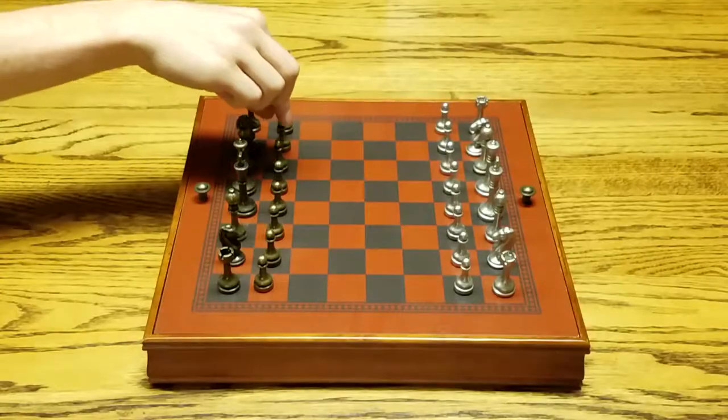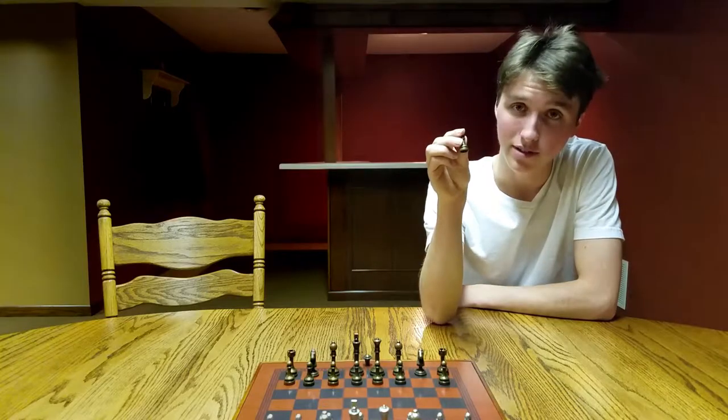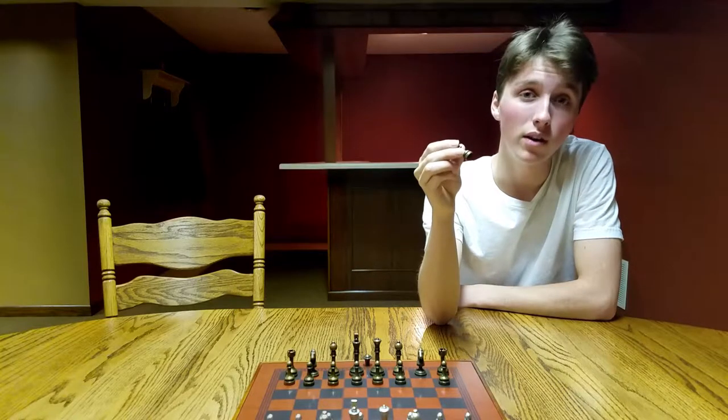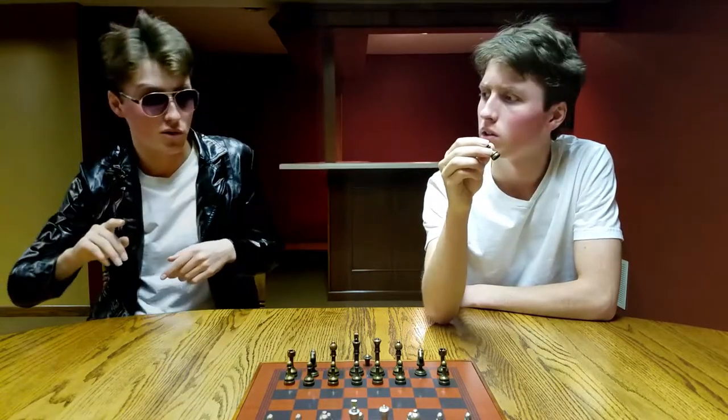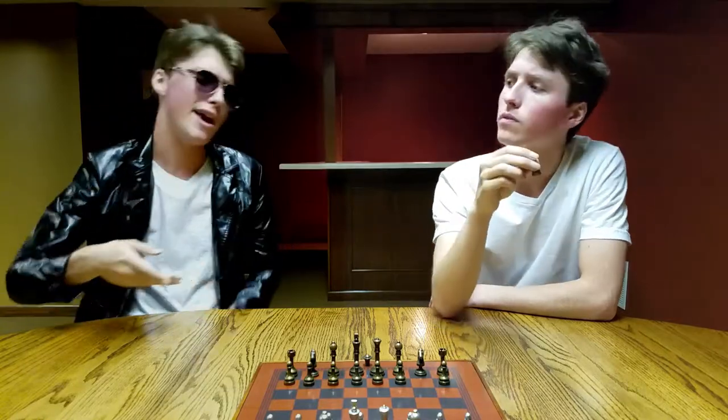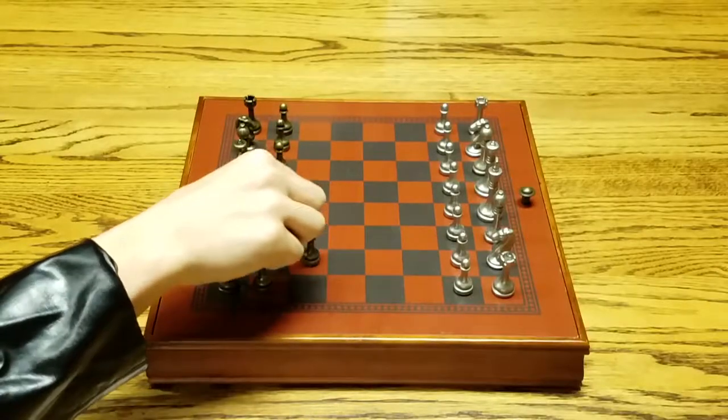To begin with, this is the pawn piece. The pawn can move one — or it can move two... where is it? It's two on your first move, one on all the others. And you can move diagonally when you're taking other pieces.